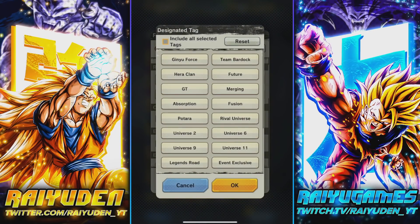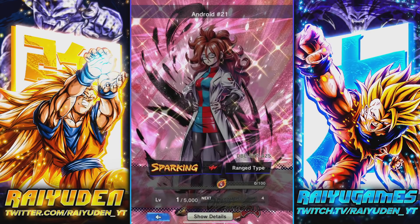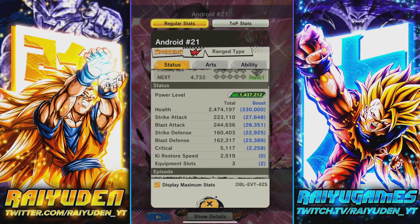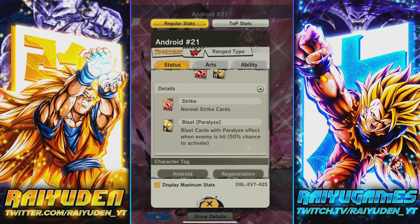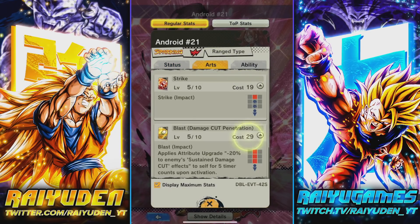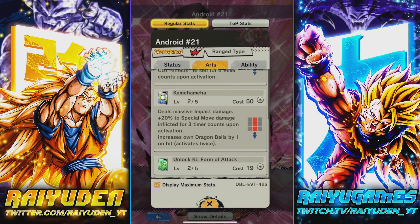Paired alongside this guy is a new event-exclusive Android 21. If we pop the event exclusive tag and navigate to the bottom, we've got this Android 21 — red range type, which is actually good. I think Androids needed a new red unit. Never seen her kit, so this is going to be a first for me. Let's max her out because she's going to be farmable. In terms of offenses and defenses, not bad. She gives a strike — oh god — a paralysis blast card. Just when you thought Super 17 was bad enough.